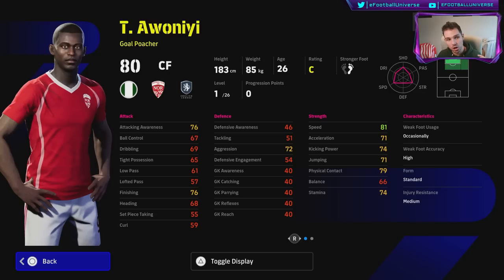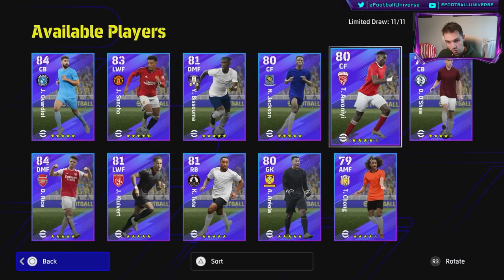Up front you need somebody that's able to bang it in — you need to be able to finish. A lot of these strikers: some will work for you, some won't. I would say invest in a top top top class center forward. Nobody should be using anyone but Lautaro Martinez or Mbappe if they're staying road to glory free to play with GP. These guys will be good if you get them on a lucky spin, but balance is going to kill this card even though it's a goal poacher.